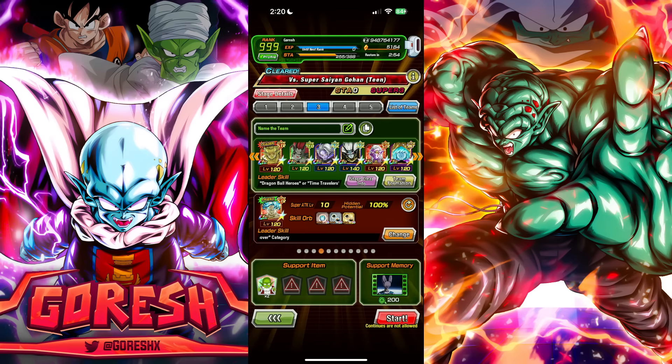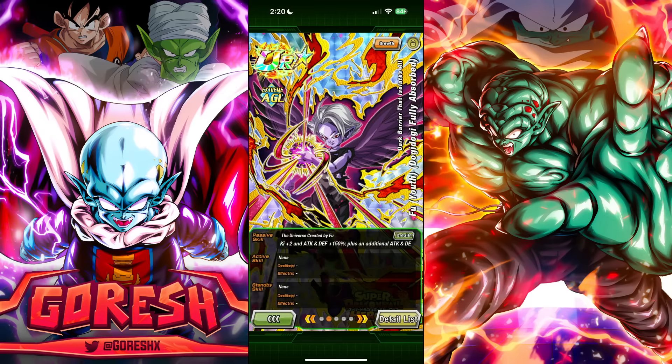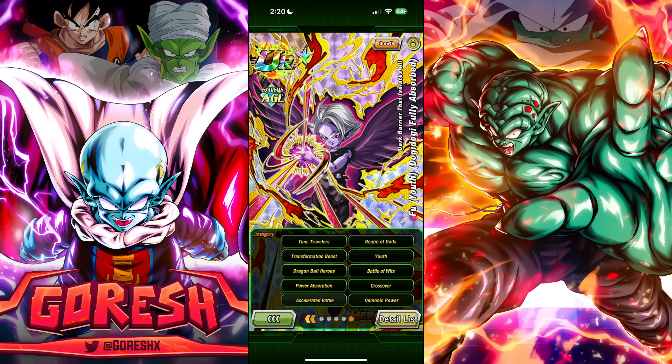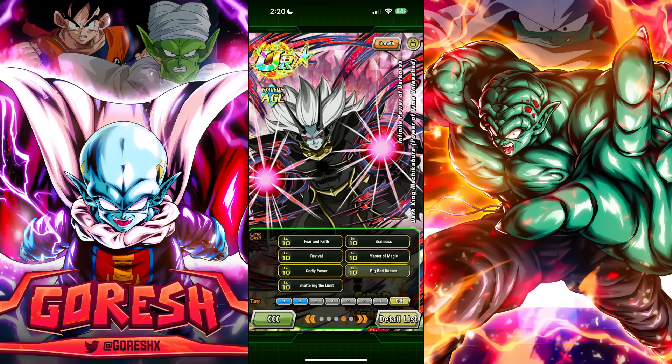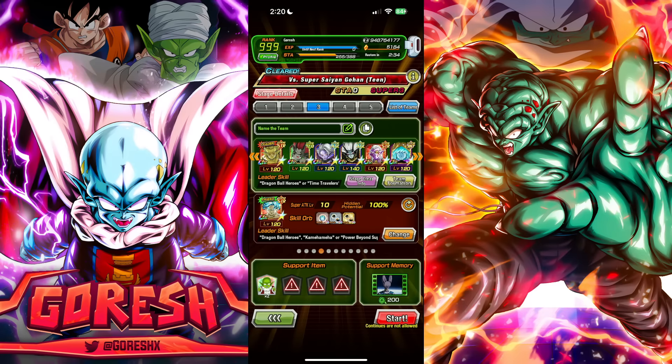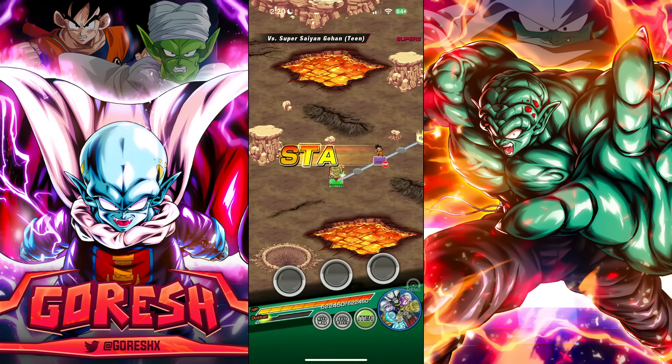Demigra is on Realm of Gods, and so is Fu. We'll use the support memory. Let's jump in and see how this goes.